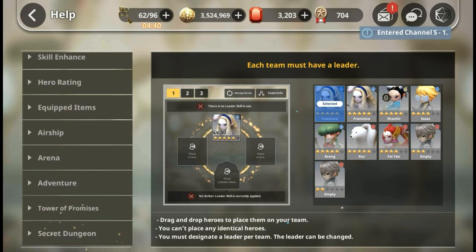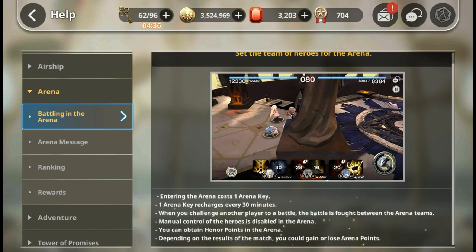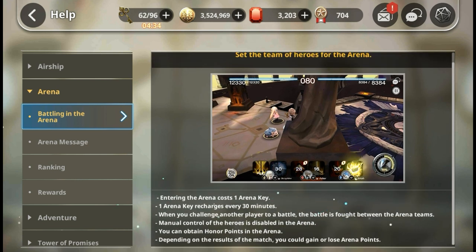Let's go to Help and look under Arena. The thing to understand is the difference between arena and PvE. The first two lines are nothing significant - you always fight against the arena team that you have set. Manual control of heroes is disabled.